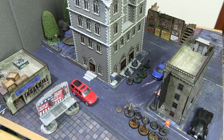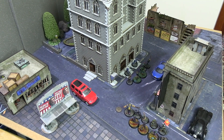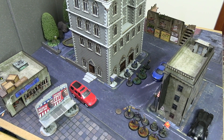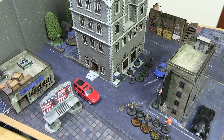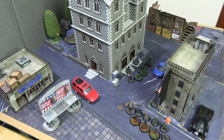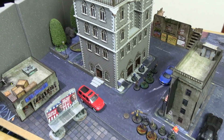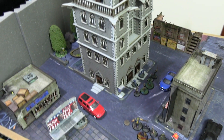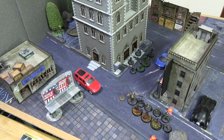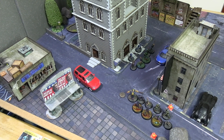Hello everyone and welcome back to another Batman Miniature Game 3rd Edition Battle Report. Today we have a 350 rep game between a Batman crew that does not feature Batman and a 350 rep Joker crew which features three Jokers — a little bit confusing. We're playing on the table layout you see before you along with a brand new gigantic centerpiece that will make filming harder but makes the table look better. So without further ado let's take a look at the two teams.